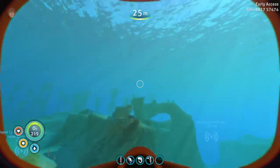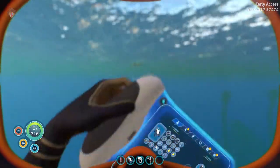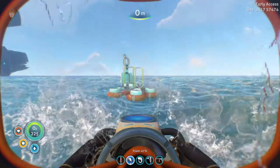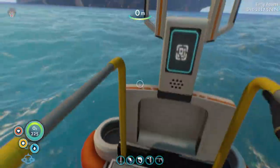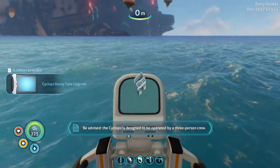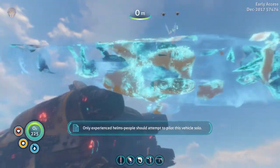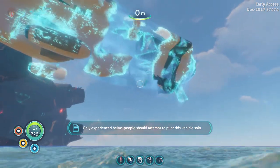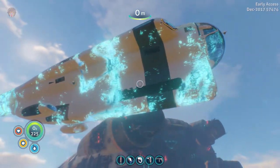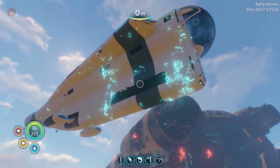Next up is the Cyclops. Let's go and put the repair tool back — we don't know when we'll need it. There we go, climb on board. Let's use the mobile vehicle bay for the Cyclops. New blueprint acquired! The Cyclops is designed to be operated by a three-person crew; only experienced helms people should attempt to pilot it solo. It's fine, I guess.